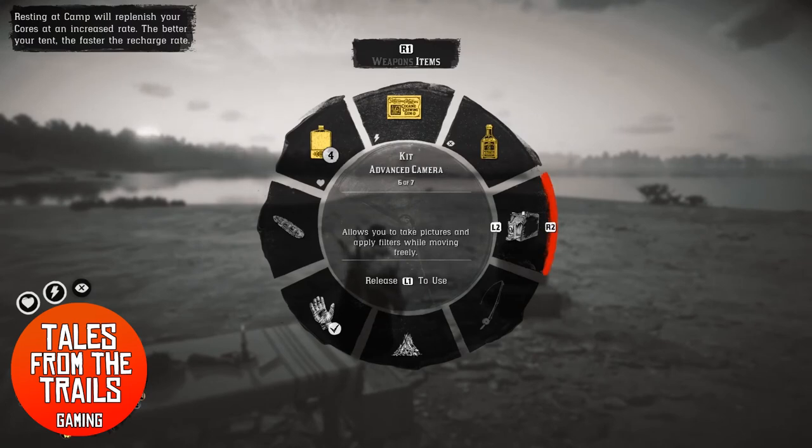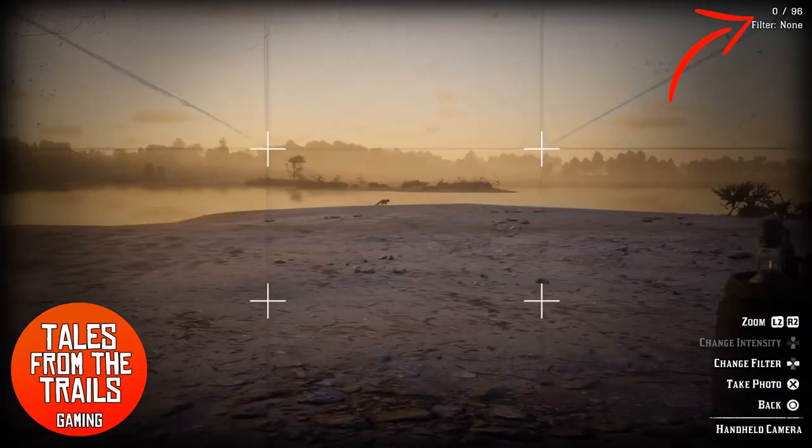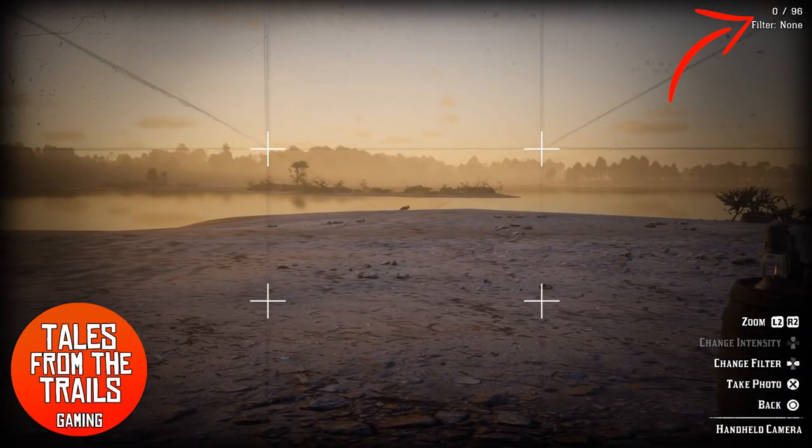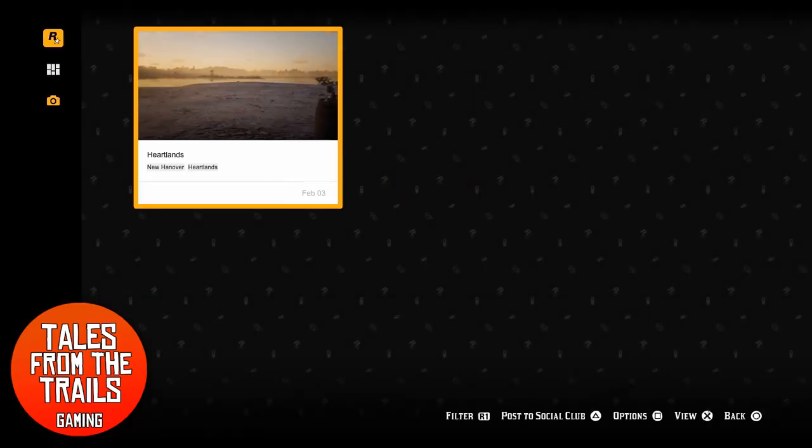So we're going back to the camera. I'm going to take a picture of this coyote in the distance. It's not a great picture, but you can see at the top right — one photo now out of 96. So it was cleared. Sure enough, we have one photo, and that is literally the one that we just took. So there you go.